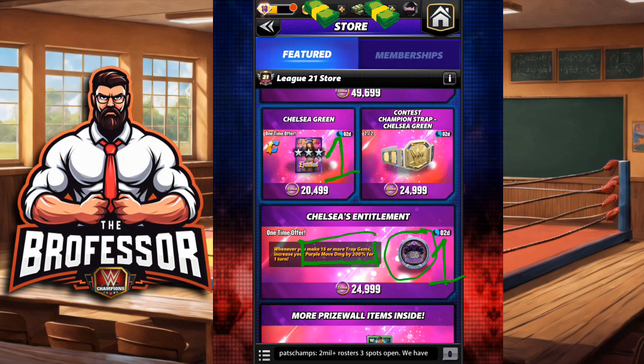I always say if you've watched enough of these videos: take gears and plates number one, unless it means getting a new superstar. So if you are able to recruit Chelsea Green, I would suggest doing it now. If your choice is between taking the plate or taking Chelsea Green, the answer is taking Chelsea Green. But if you already have Chelsea Green, then the plate is where I would spend next on this prize wall. Please check out my Chelsea Green video — I'll link it up there.